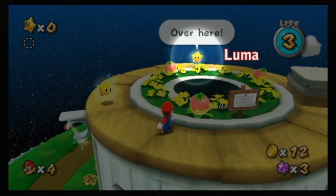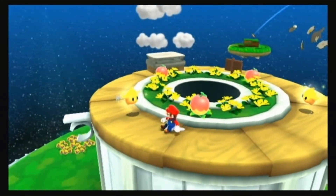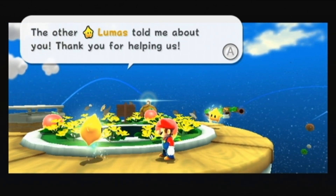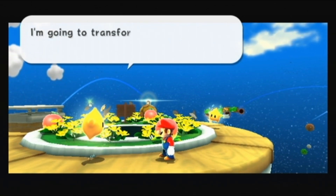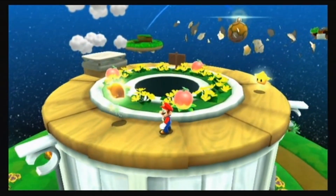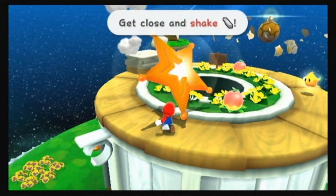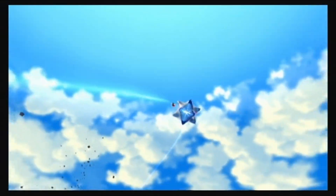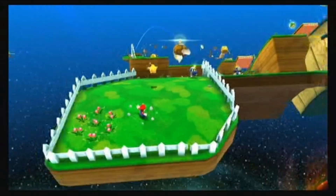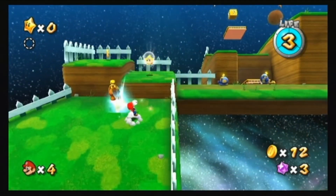There's a Luma calling out to Mario. Talk to it and it transforms into a star-shaped ring — a launch star. Shake the Wii Remote near it and the launch star sends Mario blasting off to the next planet. You'll use launch stars like this one to travel from planet to planet in your adventure.